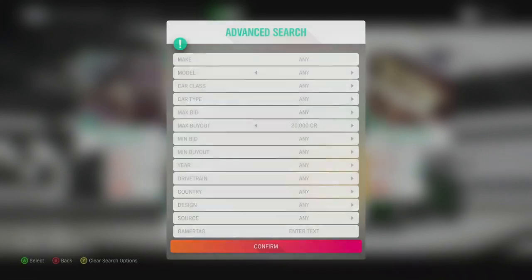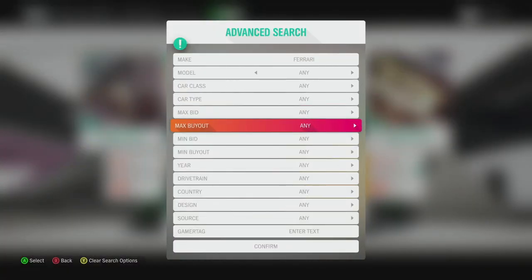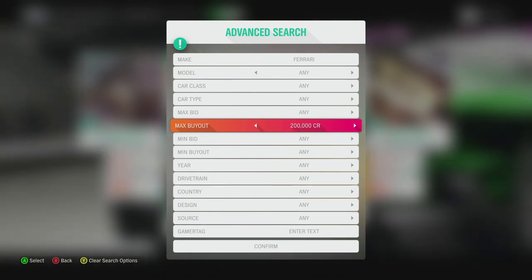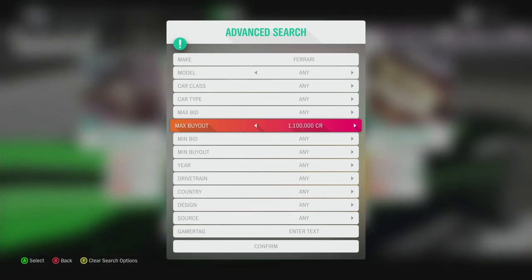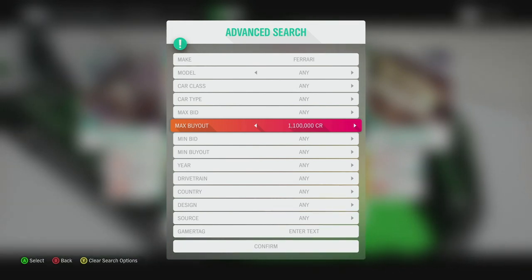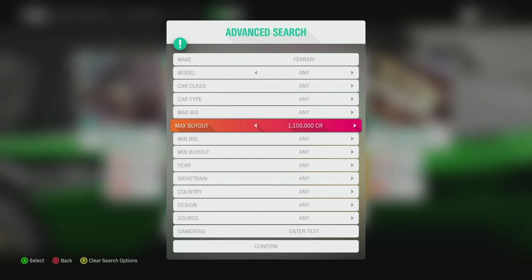Here's the filter. Start at the top: make is Ferrari, model is nothing. Max buyout is important — if you only want the XX Evolution, set it to 200k and you'll find one eventually for 138k. If you want to set it to half a million, that's fine but I don't recommend it. I recommend 1.1 million, because the 812 Superfast's minimum sell price is 770k — people physically can't sell them for less. This filter works best at 1.1 million; you can go higher for more snipes but with a smaller profit margin.